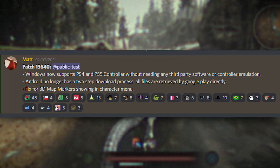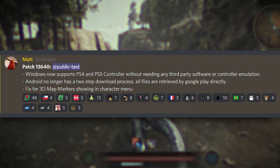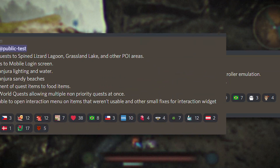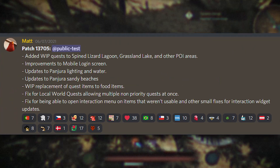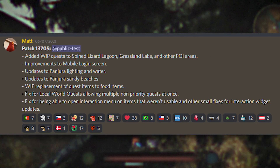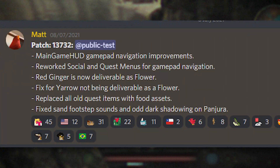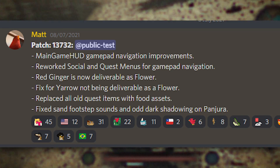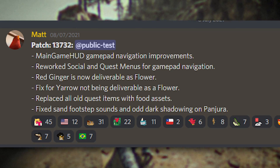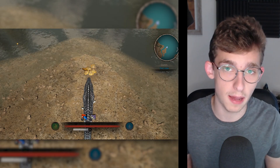Patch 13633 fixed UObject log spam, fixed ability input keys being white on mobile, and reduced the respawn rate of shellfish. Patch 13640 is notable: the Windows version of the game now supports PlayStation 4 and PlayStation 5 controllers without needing third-party emulation software. Android no longer has a two-step download process, and there's a fix for 3D map markers showing in the character menu. Patch 13705 adds work-in-progress quests to points of interest areas, updated Panjura lighting and water, and updated Panjura beaches.